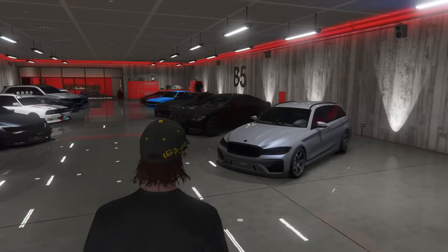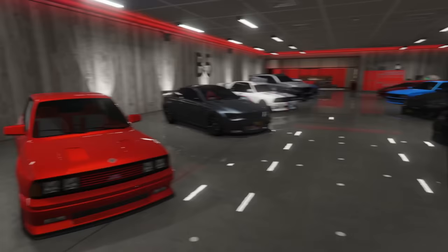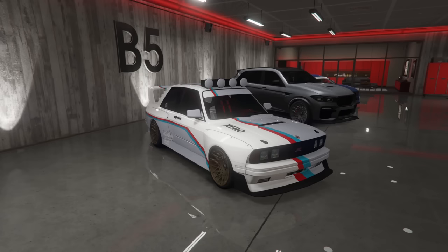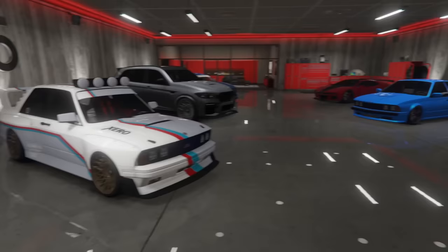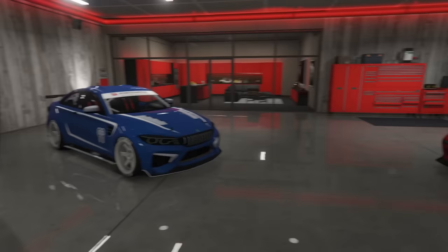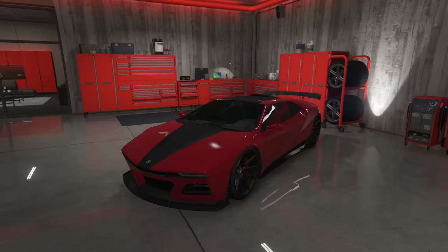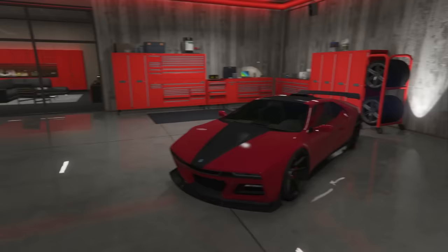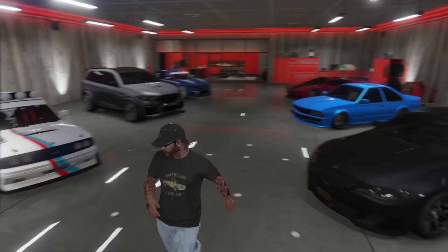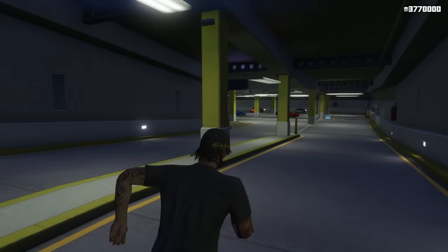In the final garage of this building, we actually have a theme — this is an Ubermacht garage. We have the Ubermacht Reinhardt, a Ubermacht Oracle, a Sentinel Classic, a regular Sentinel, a Sentinel Classic Widebody — I think this thing looks absolutely awesome, such a cool car. A Ubermacht Zion, a Zion Classic, a Ubermacht Rebla GTS, another Cypher, and of course an Ubermacht SC1 — a removed vehicle now, which is sad. I'm actually pretty happy with my SC1 customization. The Zion Classic I customized a long time ago and it's not my favorite choice ever.